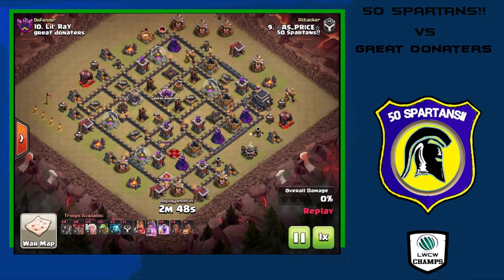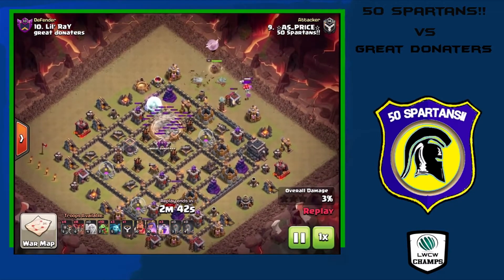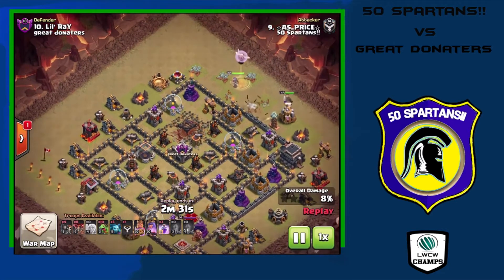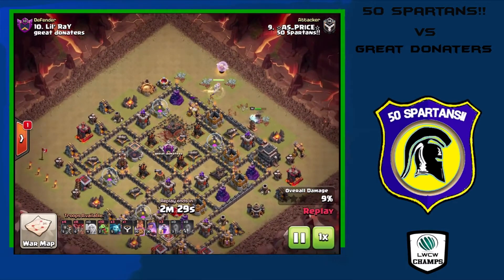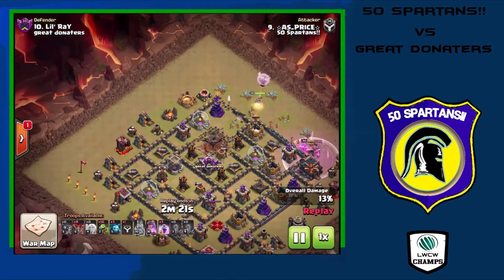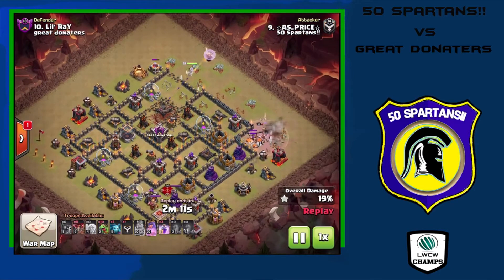Sliding up to number 10, look at this hit from As Price bringing a baby dragon attack — and those of you who watch my videos know I love baby dragons in war attacks. He starts with a quad quake in the middle and a queen walk heading into where he quaked, giving her access to pretty much all the air defenses. Wall breakers pull a couple of archers out of the CC, and the king is just about to go down.